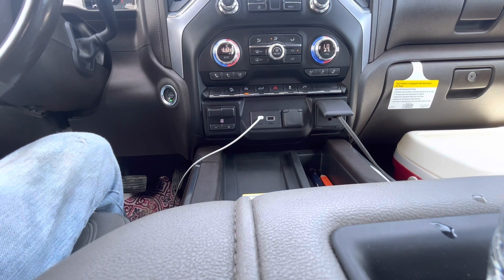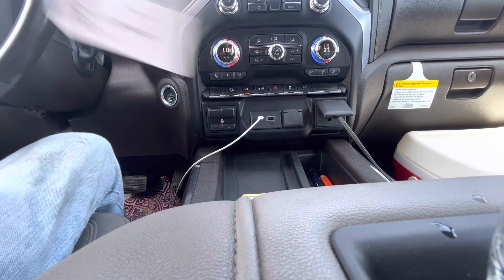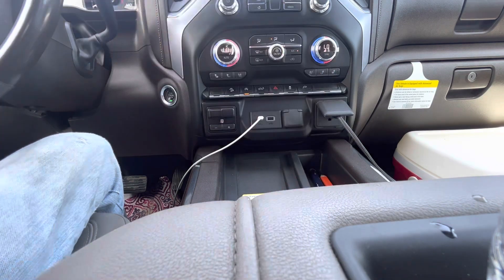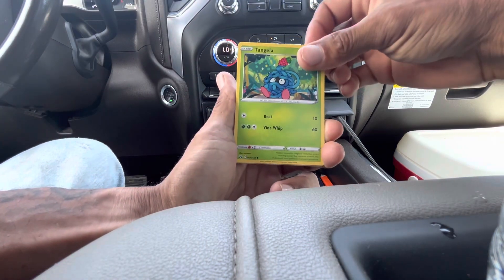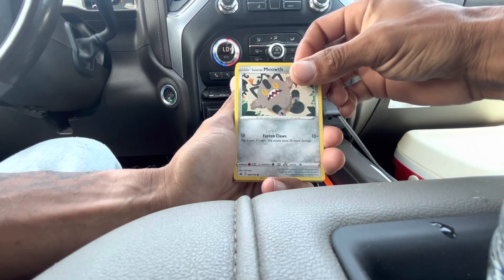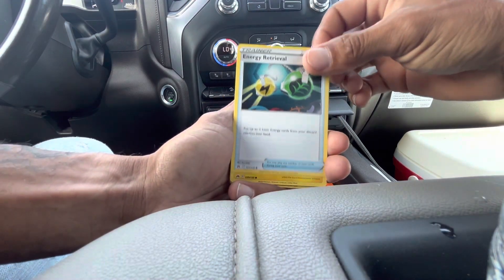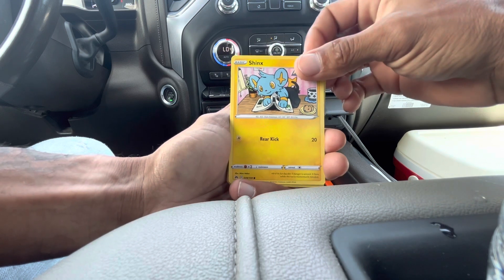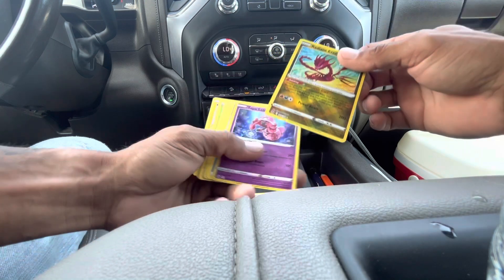Nothing in that first pack. This box comes with 11 packs of Crown Zenith, so between the two boxes you have 22 packs total — that's a lot, and Crown Zenith has nice pull rates, almost guaranteed to pull something. Pack two: we have a Tangela, Baltoy, Galarian Meowth, Energy Retrieval, Shinx, and a Radiant Eternatus on top with Lele holo.